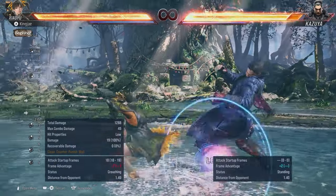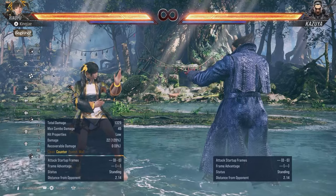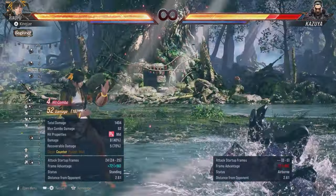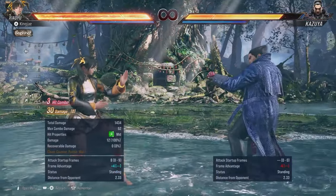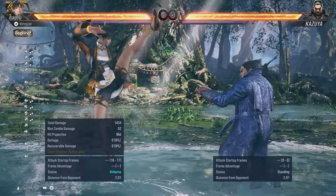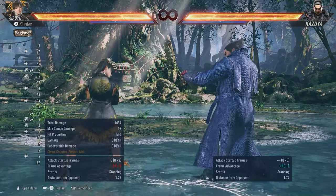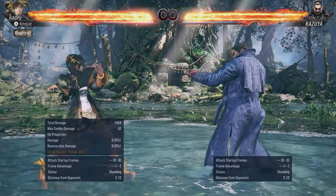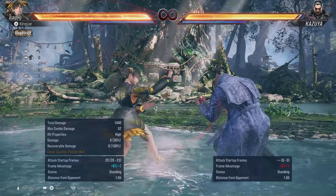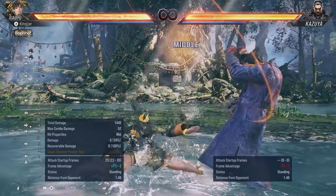Sidestep-four is good on counter hit for a combo. Up-forward-four on counter hit also gets you a combo. Four-four-three — I personally think this move is pretty good but it's pretty linear. It leads you into back turn and you're only minus one, so you can start your offense. Four-four-three pushes you to back turn; four-four-four pushes you into hypnotist stance. Running three pushes you into AOP, so then you can do what you want to do from AOP.